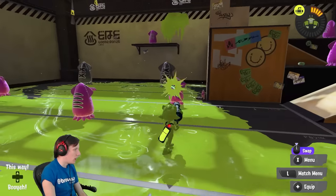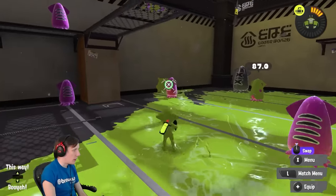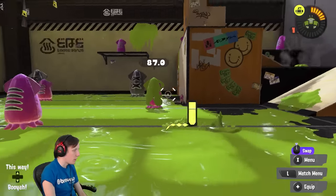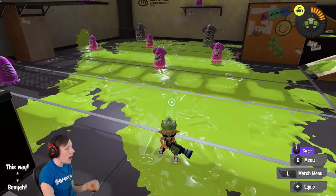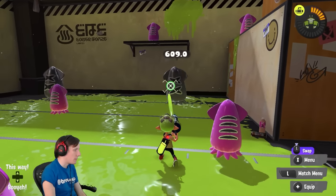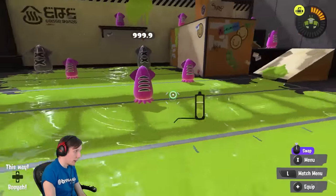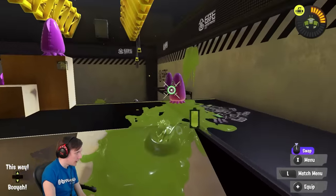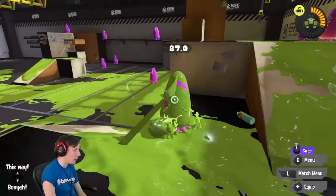Unless you have a Crab Tank, you're not going to be able to contest anything with longer range than you, and there are a lot of things that might have longer range than you in any given game. I wouldn't feel comfortable at all trying to fight something like a Nautilus, any kind of backline weapon, or even something like a Squeezer. If you try to go up against the 52 Gal that has a wall, you're going to have a lot of trouble. And one of the things that really dooms this weapon in the current meta is its lack of object damage. Its DPS is really pretty miserable because it has to hit these three-shot bursts.